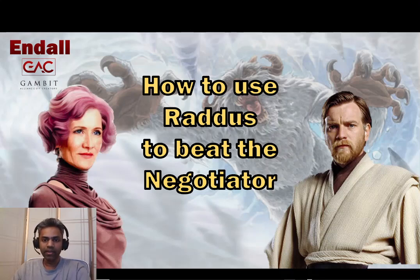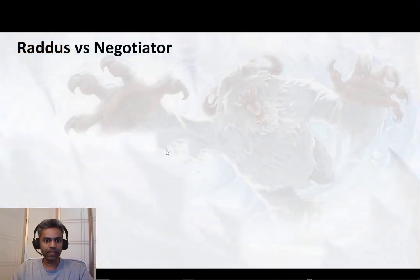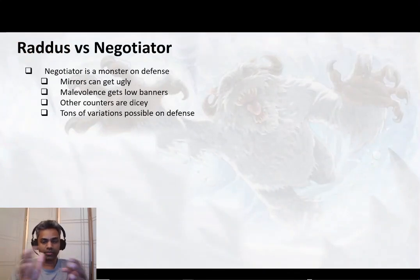Let's go ahead and discuss the counter itself — Raddus versus Negotiator. The Negotiator, as you all know, is a monster on defense. After more than a year and a half since it's been released, it's the best ship on offense and defense. In Grand Arena, if you get tripped up on ships it's most likely because of the Negotiator. Mirrors can get extremely ugly unless you have a clear speed or relic advantage. Malevolence ships also get really low banners, especially ones without Houndstooth or Fives — Malevolence fleet can get you into 50s-banner outcomes, with a high chance of failure as well.